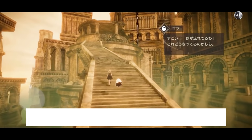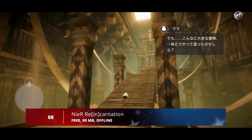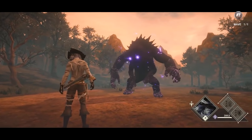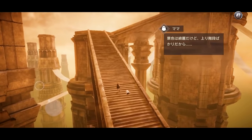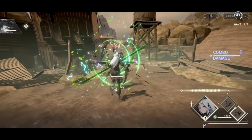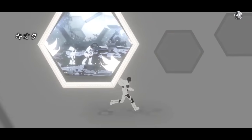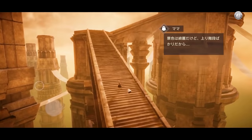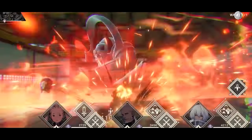Coming in at number 8, we have Nier Reincarnation. This is the first installment of the Nier saga for smartphones. Although it takes place in the same universe as the first two titles of the franchise, it shares neither a protagonist nor common locations. This time, your heroine is a girl in white, a mysterious character who wakes up inside a cage. As you progress through the game, you'll start to unlock her memories to discover her true identity. The gameplay is divided into two parts: the exploration part, which takes you through beautiful and varied settings, where you'll find upgrades for your weapons and other secrets.